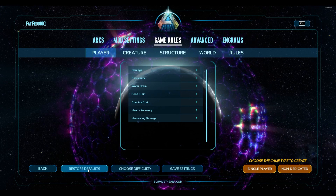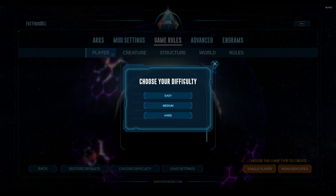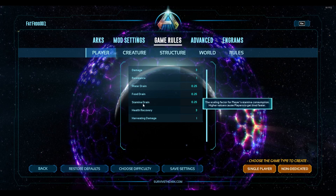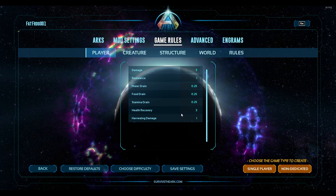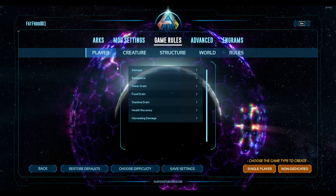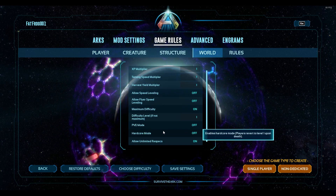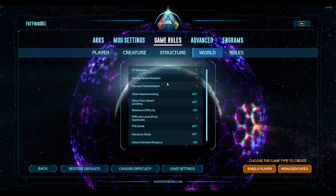Let's start by restoring defaults back to normal and then choosing a difficulty. If I was a brand new player, what I would do is bookmark this video, select easy, and play for a couple hours. When you select easy it's going to go through and change a bunch of these individual stats as you can see. For more advanced players, I would just restore defaults and not check any difficulty setting at all. The most important settings for single player are going to be under game rules and then the world. The XP multiplier I just leave at one.